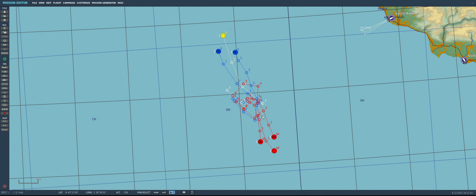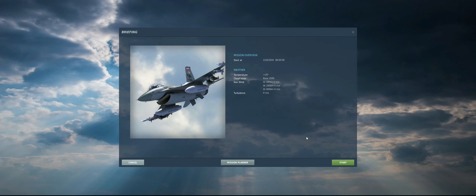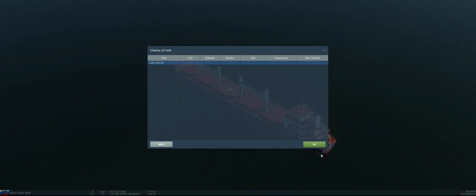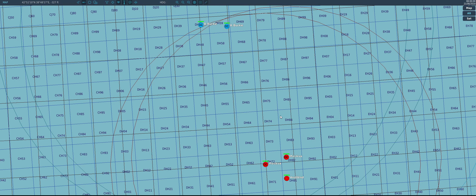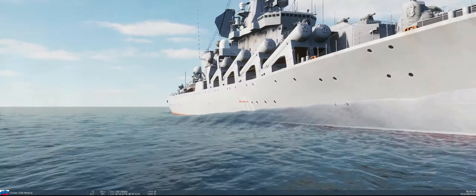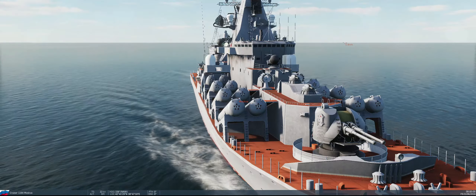These are going to be the only objects on the map and they're only going to be using their systems to shoot and defend. So let's fly the mission, save it, and hit start. Game Master — fly. Okay. Here we have Moskva, chugging at 19-20 knots. What a beautiful ship the Moskva is. They should actually start firing on the Arleigh Burke soon because they're within 40 miles.